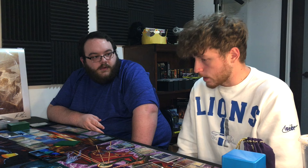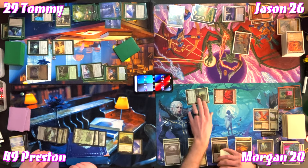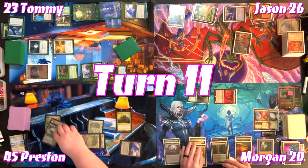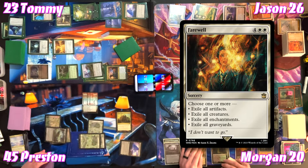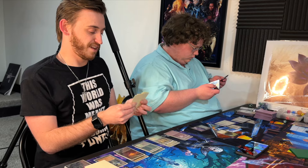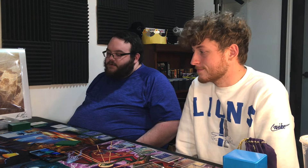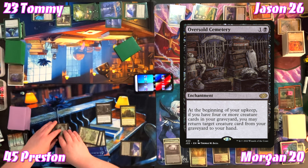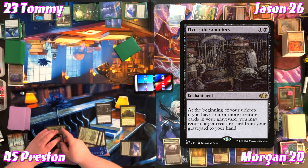The table agrees to swing six at Tommy and four at Preston. Then Jason casts Farewell — choosing everything but graveyards. 'Objectively the best board wipe in the game.' The table jokes about doing a podcast episode on Farewell. Preston plays Oversold Cemetery — at the beginning of his upkeep, if he has four or more creature cards in graveyard, he can return one to hand.